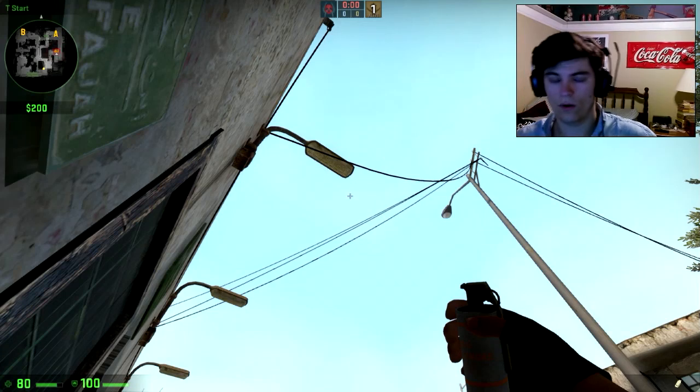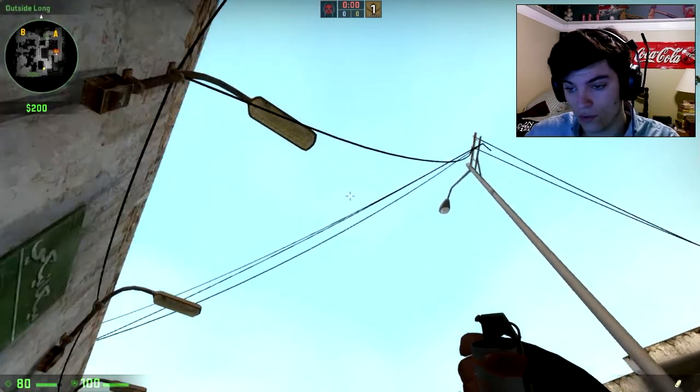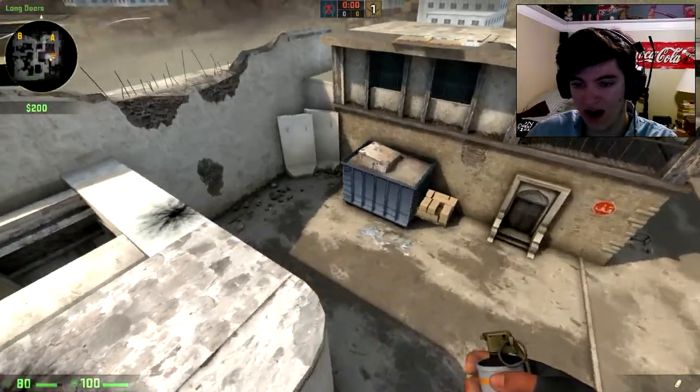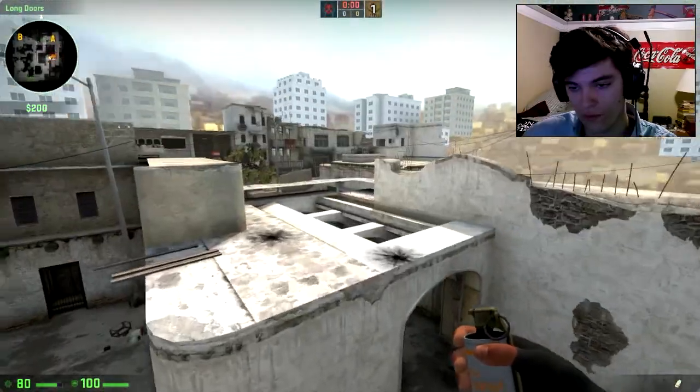Hello everybody, my name is CamBot. Welcome back to another Tips for Shakes video. Today I'm going to show you guys two smokes for Long A. These smokes are going to allow you to push out onto Long A safely. I'm going to show you one for a corner and one for a pit.